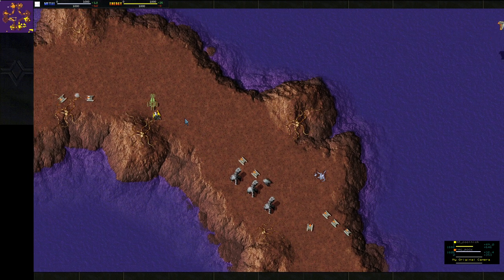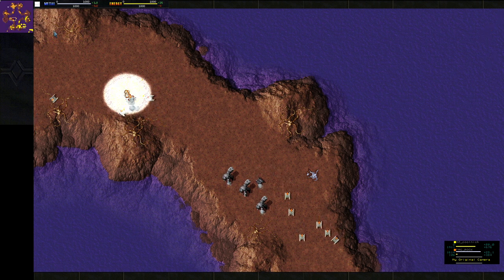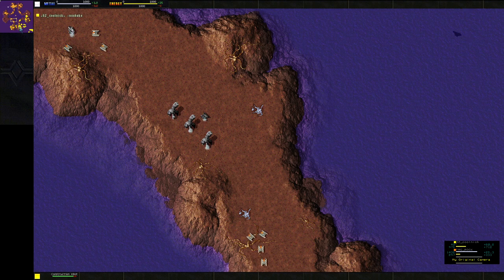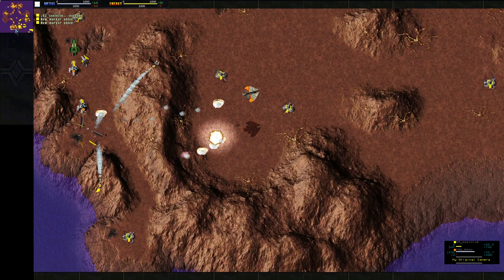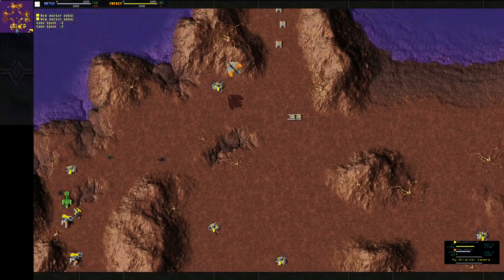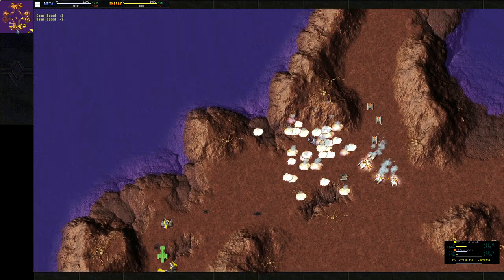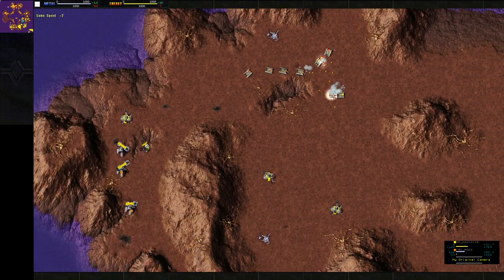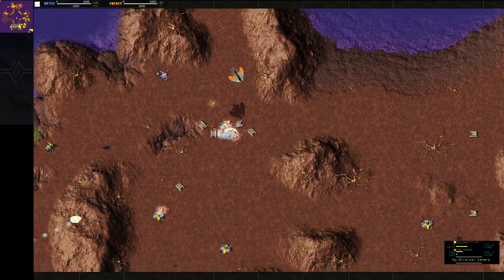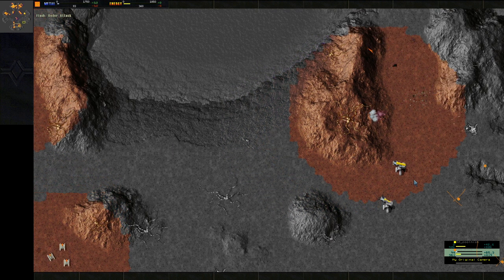Rock is having issues with energy — probably because he hasn't started any wind farming — and if you don't have enough energy to spend metal, you're going to overflow metal like he's doing. He is getting some nice harassment done with his bomber though. CoolNick is overlooking building some anti-air, and Rock's bomber is still alive getting good damage.